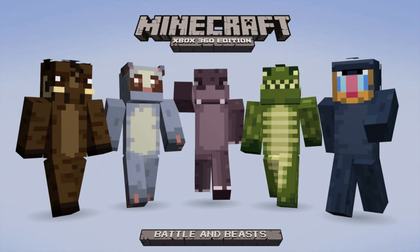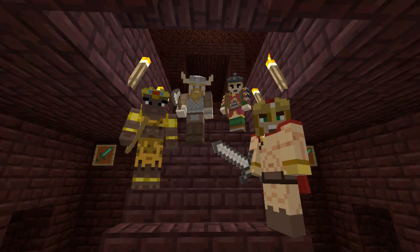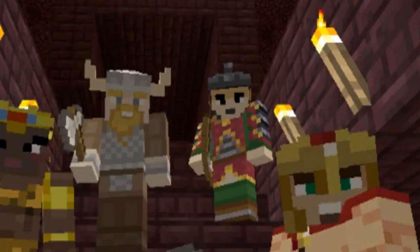Moving on to the second screenshot, as you can see here on our right we do have the gladiator skin that we have seen in previous screenshots, as well as another African warrior on our left which looks absolutely awesome. And then they do have a Viking skin which looks absolutely awesome. Then we have a skin at the top there that I really can't make out — if you do have any ideas guys, make sure to let me know in the comments section.